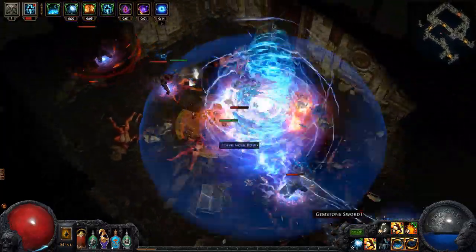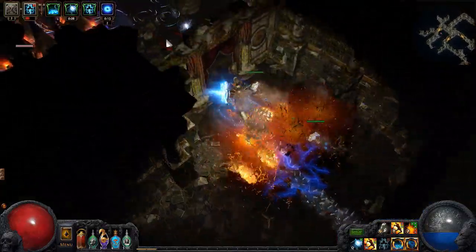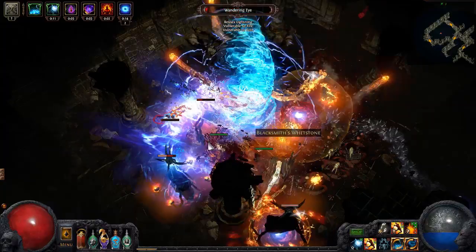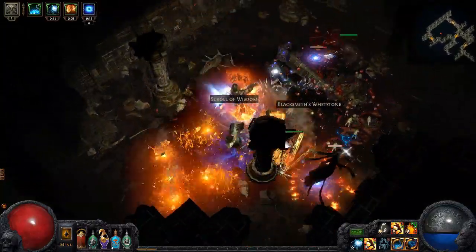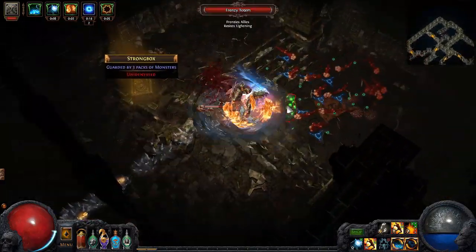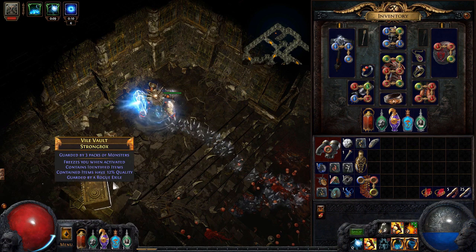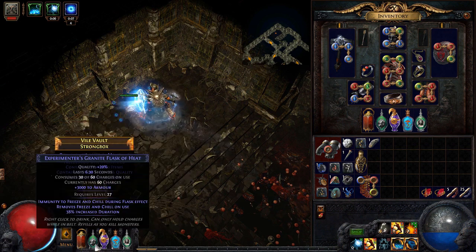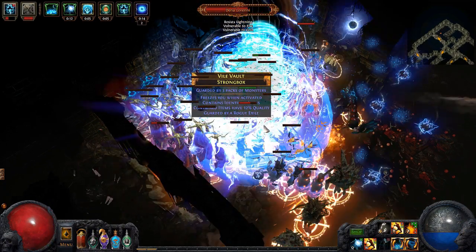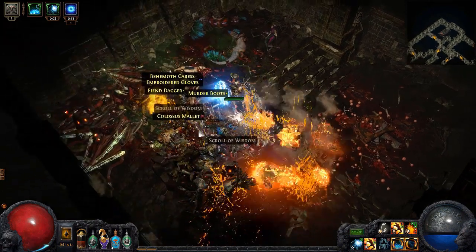Nothing stops those builds from running tier 16 maps with just an Elemental Equilibrium alt roll for 10% pack size — that doesn't affect you when you're a Bladefall miner. So you get free pack size, spend a few alts, and get a guaranteed key drop. Those builds could farm tier 16 maps just for keys and sell them, or more likely they'll end up running the Shaper fight. Unless you're fighting all four bosses simultaneously — which poison miner builds are not good at — it might be one more case of farming Uber Atziri until you can afford a Shaper fight set.